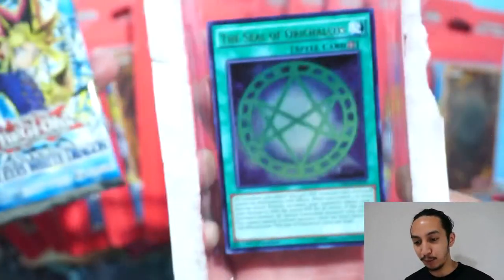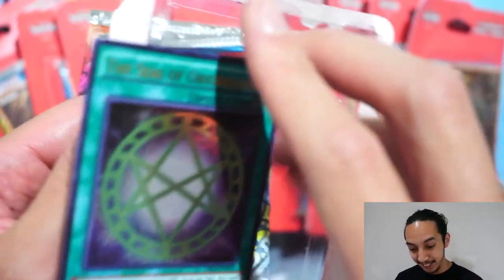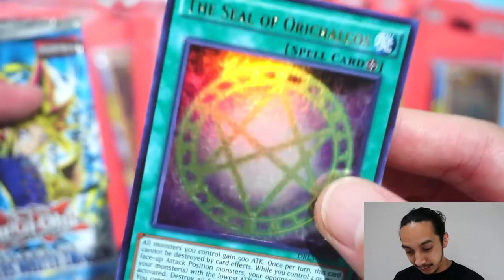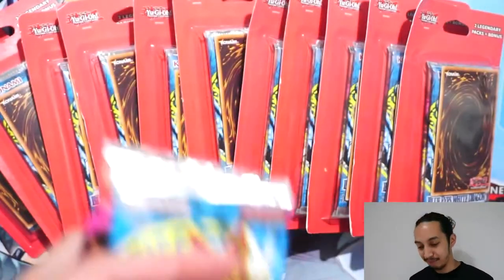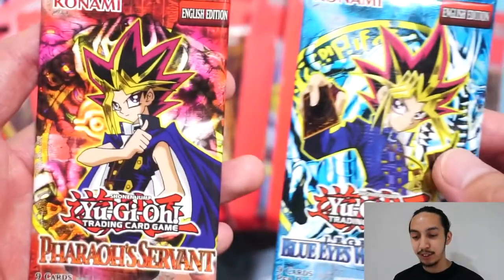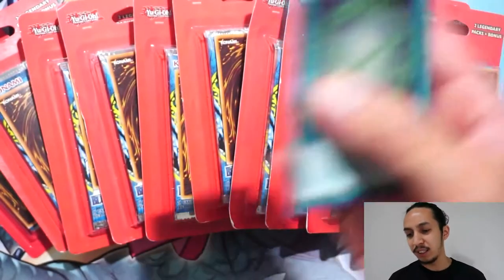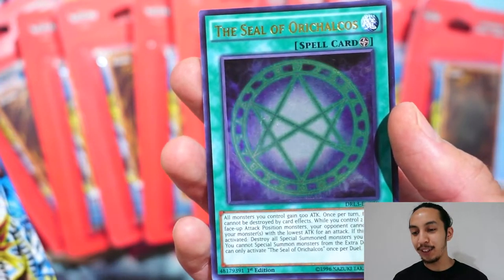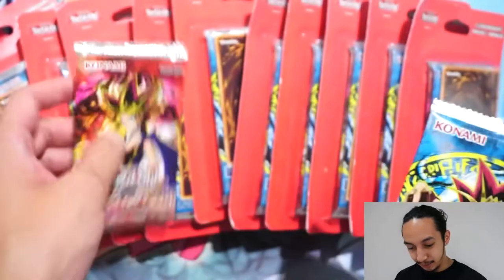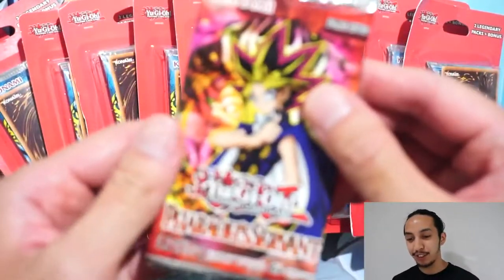Step to the case — boom — the Seal of Orichalcos! What! This card is in pretty bad shape. I didn't really like that arc, it was whatever. Yep, Pharaoh Servant again. This was a little heavy. The Seal of Orichalcos — I did like the dragon. It was funny how that was Kaiba, Yugi, and Joey for the night. Pharaoh Servant first, let's see what we can get.